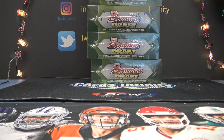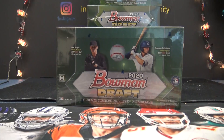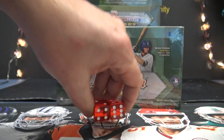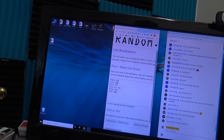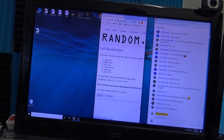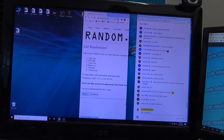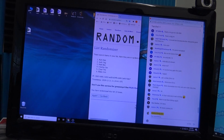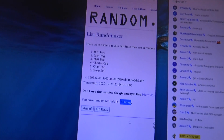Alright guys, this is round two on the Bowman draft box number one. What's up Ben Medley? One two three four five six seven eight nine ten — Rick, which is Rick either way, gets top pack ten times.